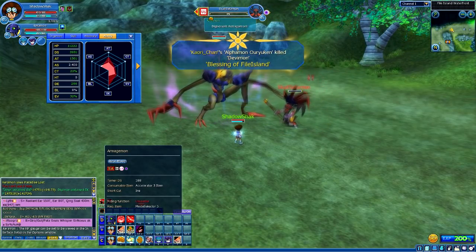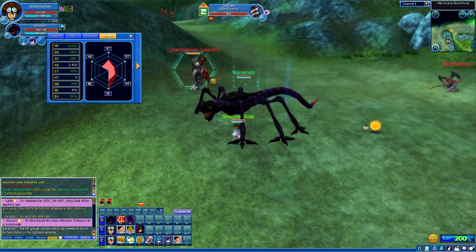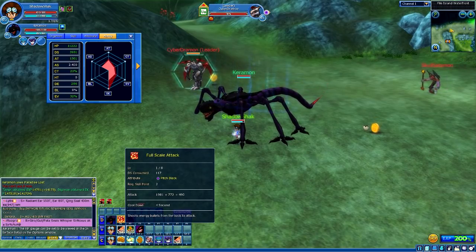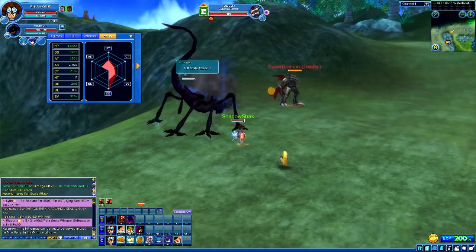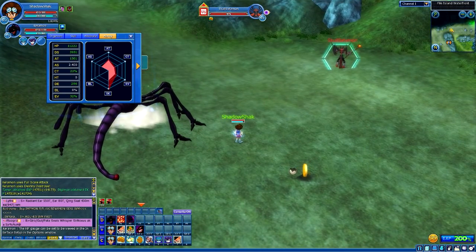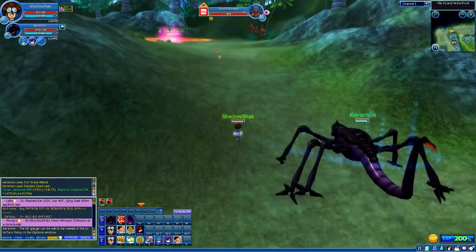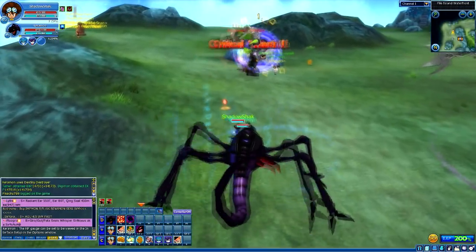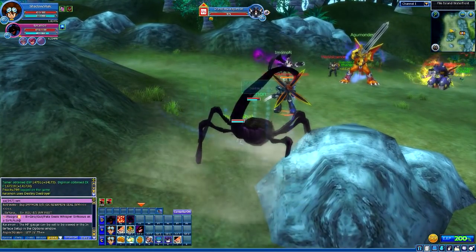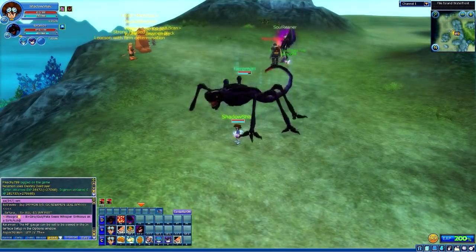Now we're gonna go ahead and go into Omegamon in this game — there we go. The stats have definitely got way better. Like I always say, all the Digimon I've been training all have such an amazing defense, and I don't know why. So the first move is Full Scale Attack, which we're gonna use right now, and the second one is Destiny Destroyer. I feel like I can one-shot it with this move — it's a cooldown of 10 seconds, it's definitely a pretty crazy move. Let's try it on someone else just to see how good it is — it seems to be a super strong move. Alright, let's use it on this guy — he just one-shotted! So yeah, it's definitely a pretty powerful move.